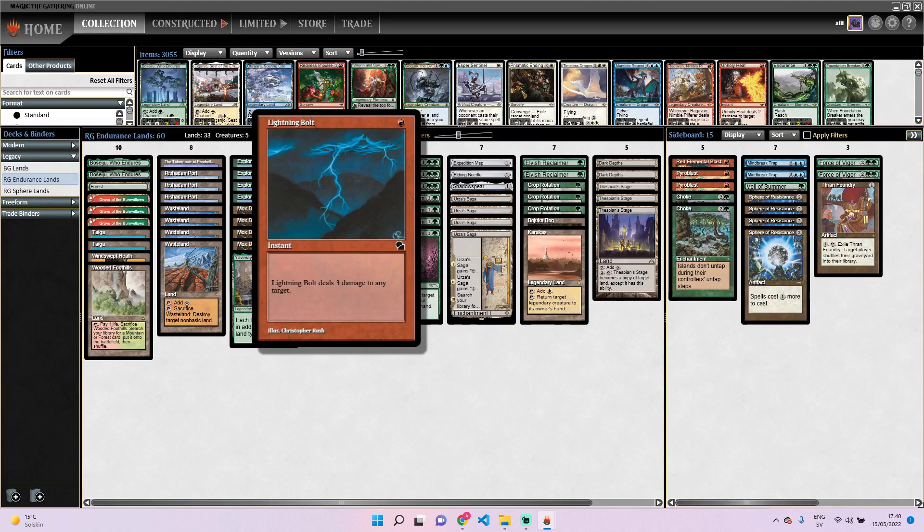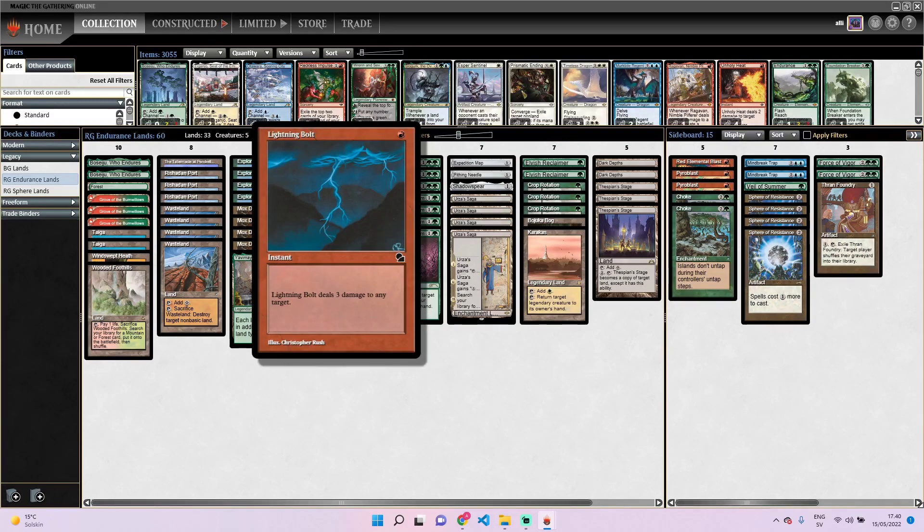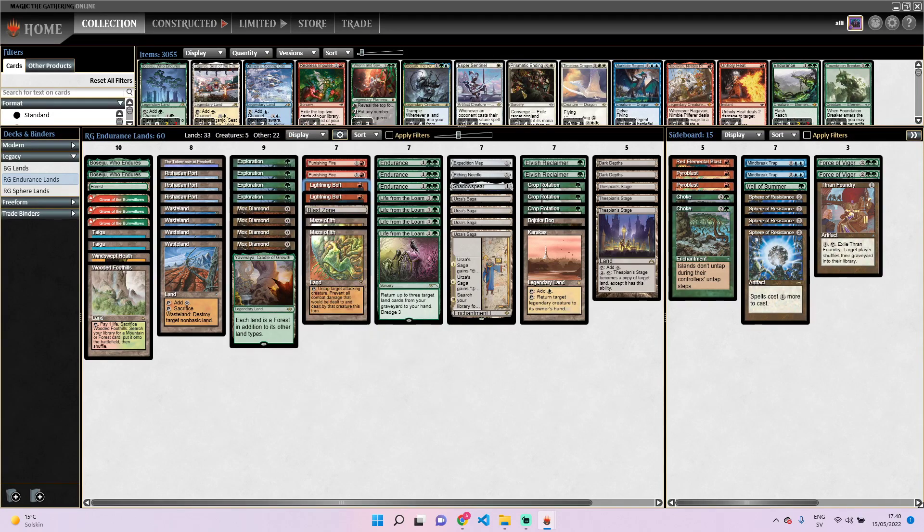And I think against a deck like Monostompy that smashed the last challenge, I want more removal and Bolt is pretty good. You can also hit some planeswalkers — even like Karn if they tick down, or even something like Narset if they tick down and then cast Day's Undoing with Narset on three counters. It can be nice to hit it with a Bolt.